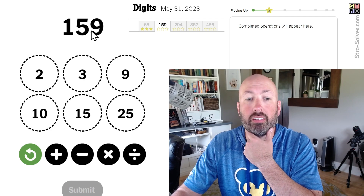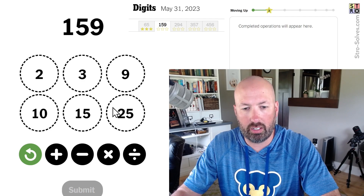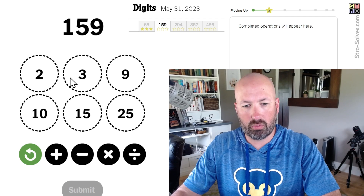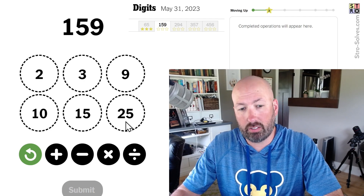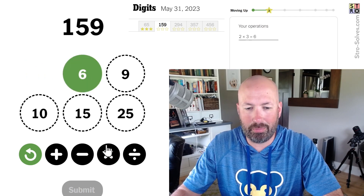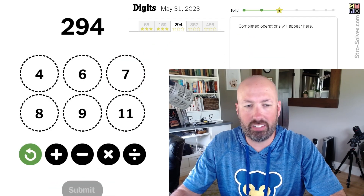Alright, 159 — this is a multiple of three, so it would be 53 times three. We can get 53, but that uses the three twice. 25 plus three would do it, but then we're using the three. So let's see — 25 times two times six is 150, then 150 plus nine. There we go, easy! I was trying to make it more complicated than it was.